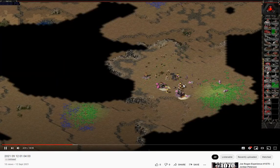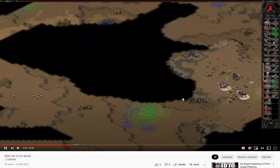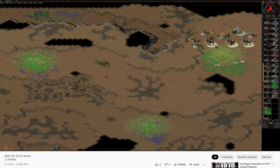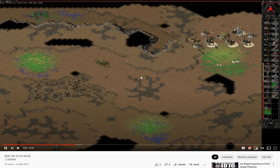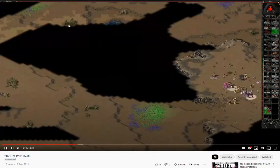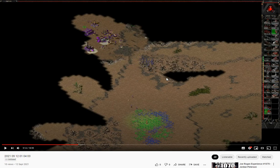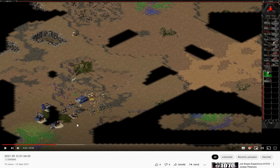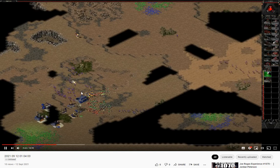It looks like bottom right has four or five refs, but hasn't had time to build up properly. Three engineers came out of the construction yard, which is interesting. Top left didn't build a pad or service depot or carries, so even with infantry nearby he could build vulcan cannons — his eco was quite strong. In fact I was also able to build vulcan cannons because I didn't have to build a tech center, giving me more build options and more money.